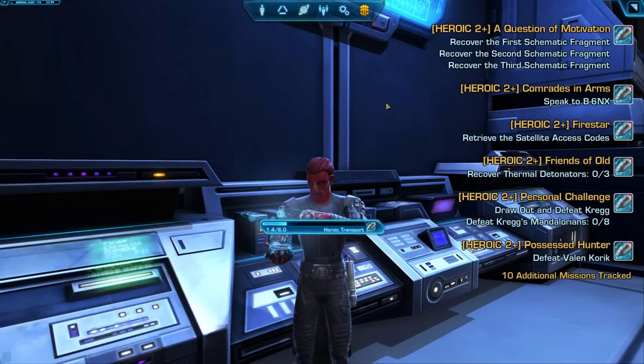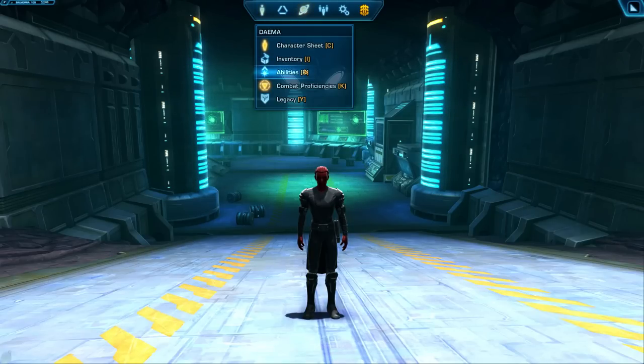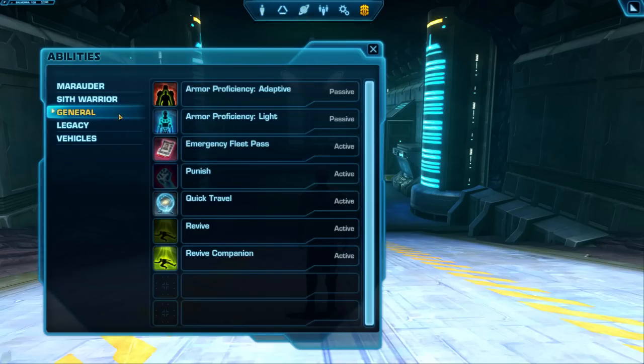If you accidentally get stuck on a planet because you don't have your ship yet, press P to open your abilities and in the general tab, use the Emergency Fleet Pass, which will shuttle you back to the fleet.